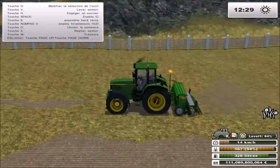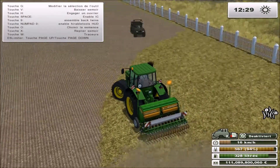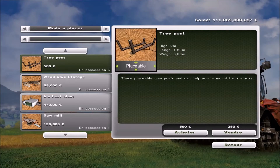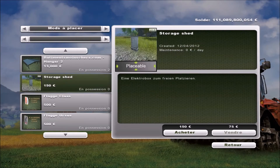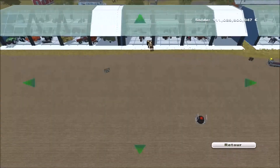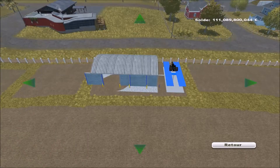On va avoir fait des espaces pique-nique. Je suis en train de me rendre compte que c'est pas bien. On va placer les objets. Qu'est-ce qu'on met ? Caravane, on verra plus tard. Barrière, non c'est pas beau. Armoire électrique, on va en mettre une à côté d'un bâtiment. C'est pas que c'est beau, mais c'est pour faire réaliste. Je parle de la France.